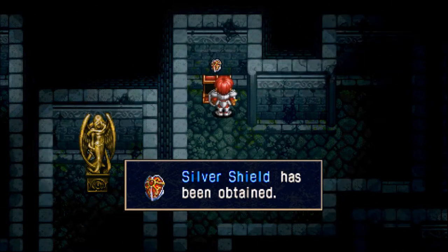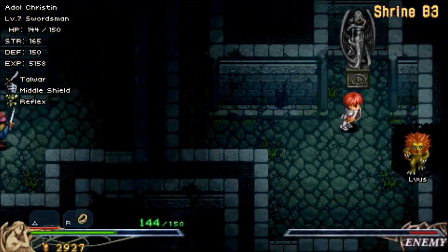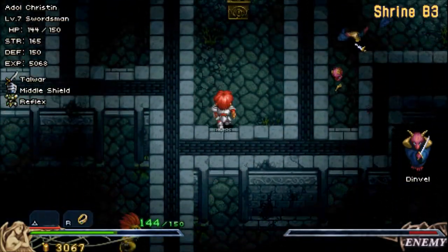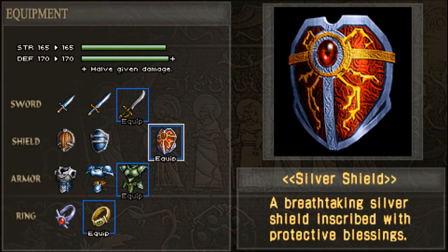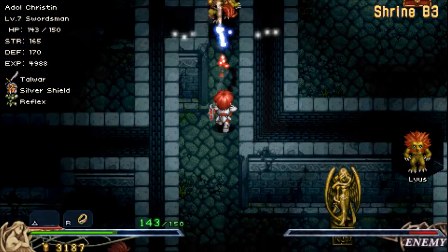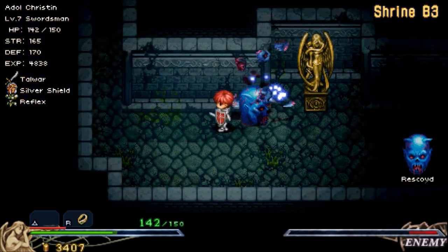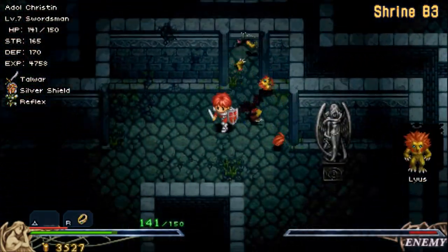Over here we have some more treasure. Awesome — yeah, this silver shield is really, really nice, always a good thing to have. We're just going to continue along our way and then use this statue to work back to the previous room. It's actually better than that large shield you can buy at the item shop for like 6,000 gold or something crazy like that. So if you don't want to buy that shield, you don't have to. In fact, I would recommend not buying the shield, because now it's completely obsolete and useless.